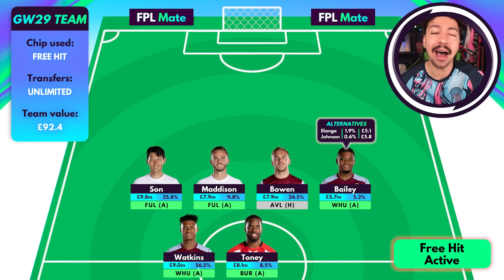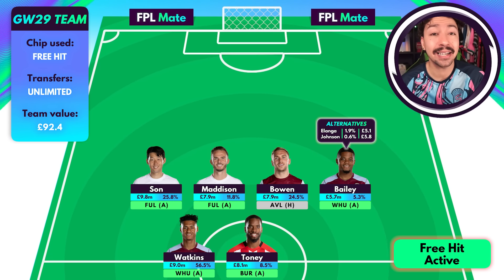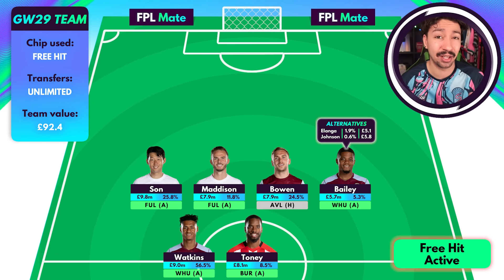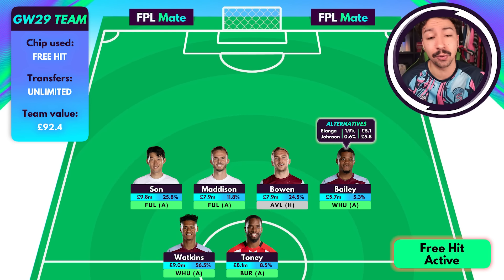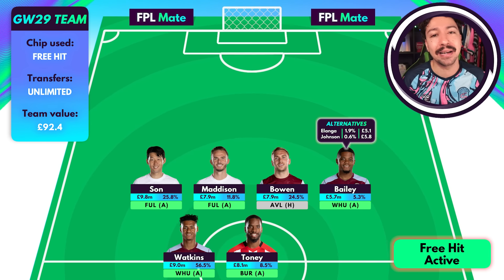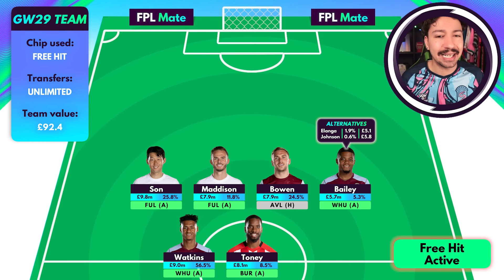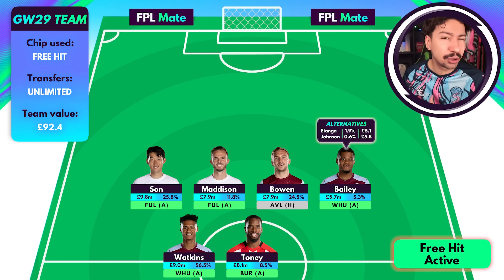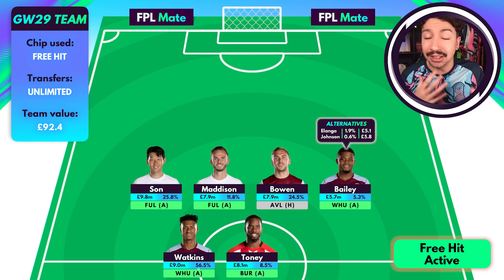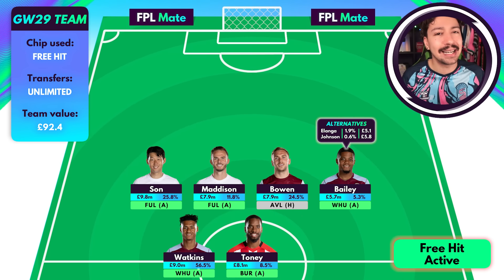Alanga is a player I had a close eye on before Game Week 28. He was suddenly benched from the Nottingham Forest team, but his numbers are insane for the cheap Nottingham Forest midfielder. He is a rotation risk having been benched last game week, but considering Forest didn't perform well against Brighton, maybe Alanga comes straight back into the team. Since you're on a free hit, you don't have to worry about the long term — this might be the time to take that risk.